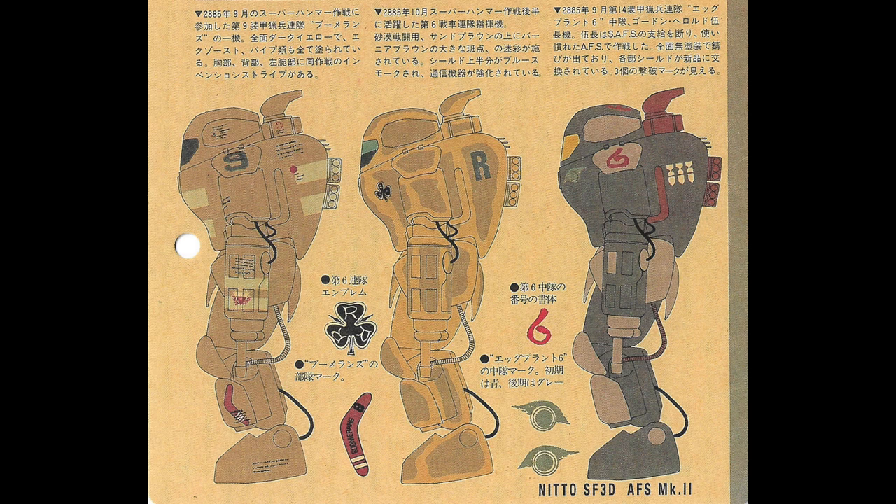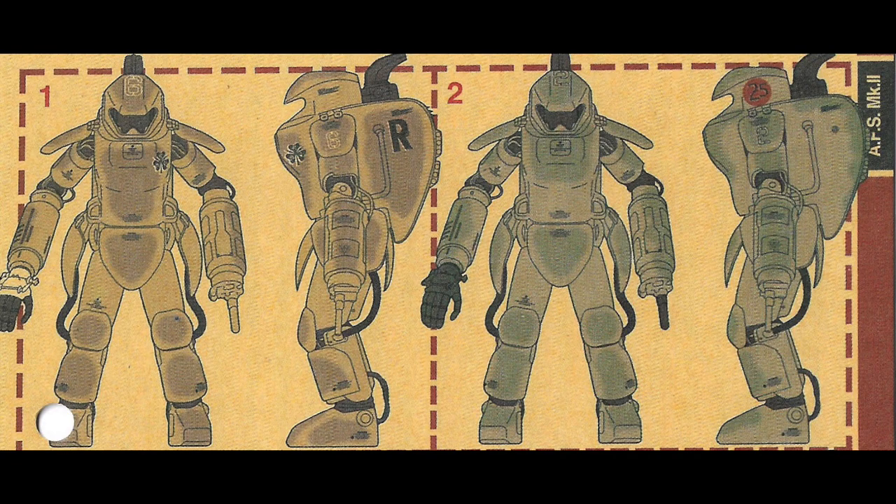On the right is Commander Gordon Hillwood of 6 Squadron, 14th Panzer Company. He was put into combat in September 2885. The original armor fighting suit was scrapped after the military factory developed a new generation — the Super Armed Fighting Suit, also known as SAFS. But the commander, accustomed to fighting with the AFS, refused to change his MK2 armor suit to SAFS. So his suit is an uncoated one that was overproduced at the end of the war. In the picture we can see the commander has replaced the shielding at various joints and painted three cue marks on the back. Here, there will be nine different color skin variants that were seen on the battlefield.